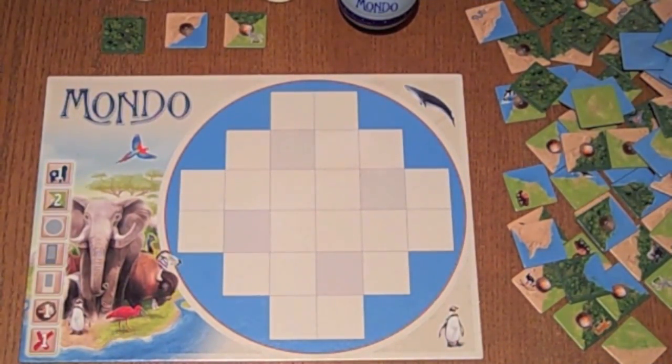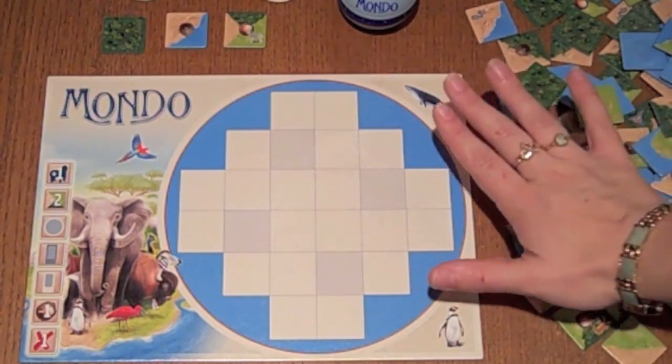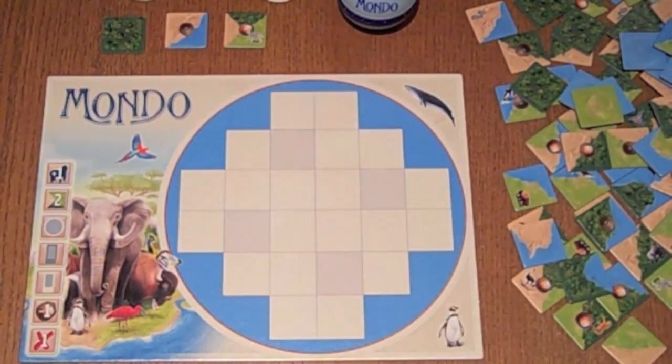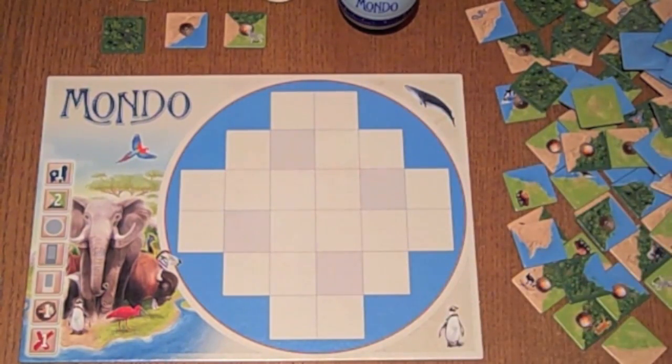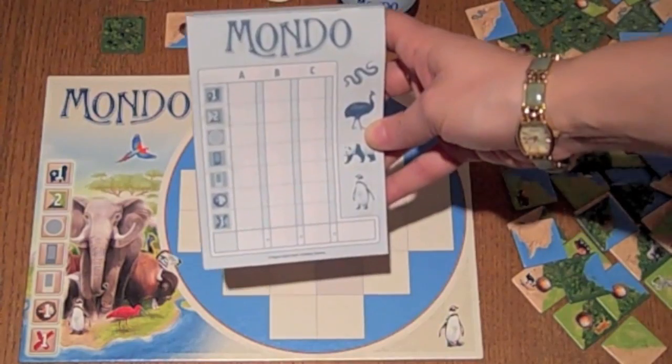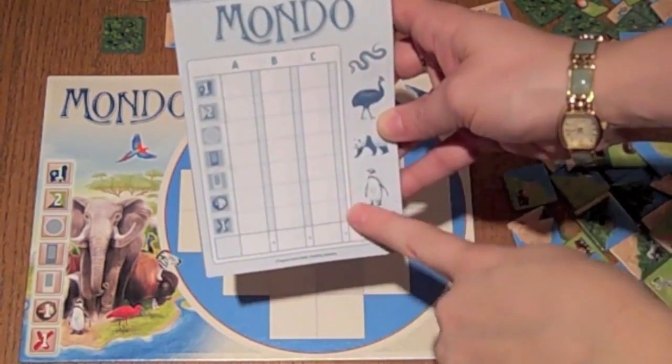Mondo is a speed tile game — fast and furious. There aren't really any turns; everyone is grabbing tiles at the same time. You play the game in three rounds, trying to completely fill up your board to get as many points and as few errors as possible. Then you clear off your board and start again, doing that a total of three times. They've provided a lovely score pad so you can score each of your three rounds.